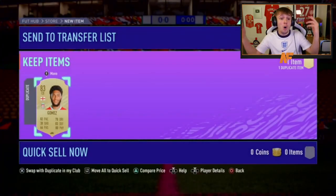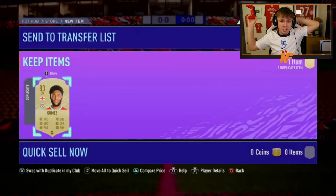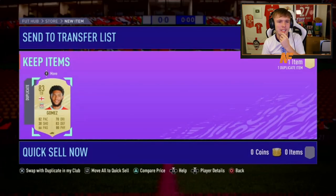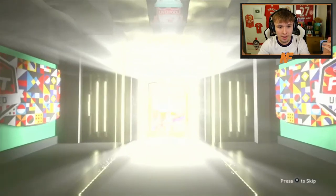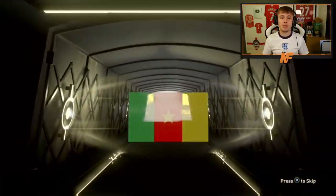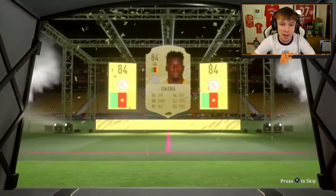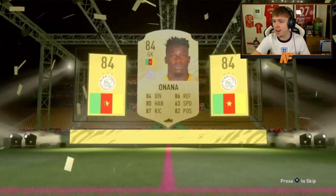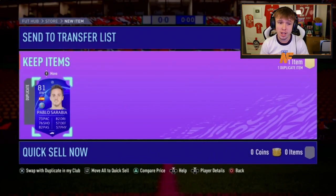Can we get six out of six boards? It is untradeable. Final pack — do we see six out of six boards or even a walkout? Six out of six boards! Sadly no walkout, but Onana 84 shows up. All boards — you can still complain about no walkout, but six out of six boards is not bad at all.